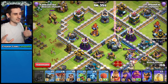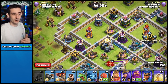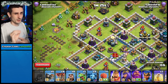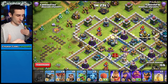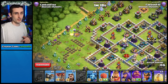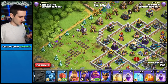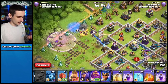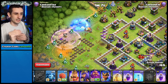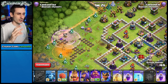Some of you know that, some don't — that's fine, it's something you learn. The eagle activates at 200 spaces. Heroes count as 25 each, a baby dragon counts as 10, a balloon as 5, a wizard as 4 — their normal camp spaces. A rage spell counts as 10, freeze as 5, poison as 5. Stay under that limit and the eagle won't activate.